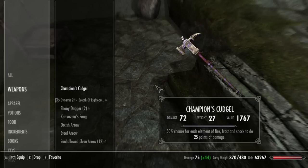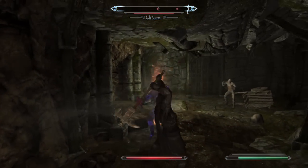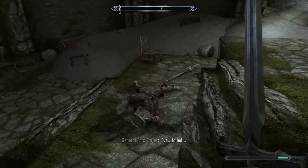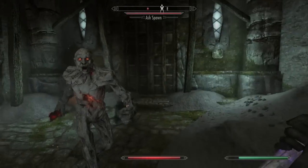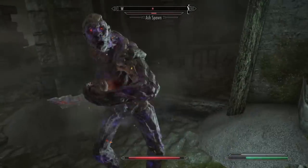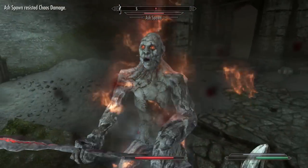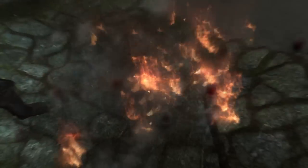Number four, we have the Champion's Cudgel. Finally, we have a reason to enjoy Warhammers again — all we needed was a little incentive. You can get this weapon off of General Karius at the end of the quest March of the Dead, and it's got a 50% chance for each of three elements to do 25 points of damage. And that doesn't mean just for one of the elements, but for all three at the same time. So potentially you could have a strike that deals fire, frost, and shock damage simultaneously.